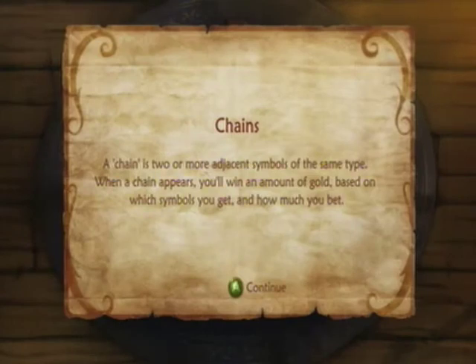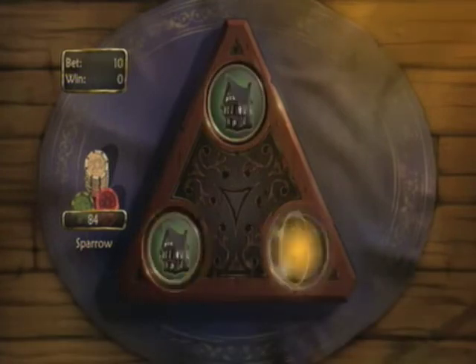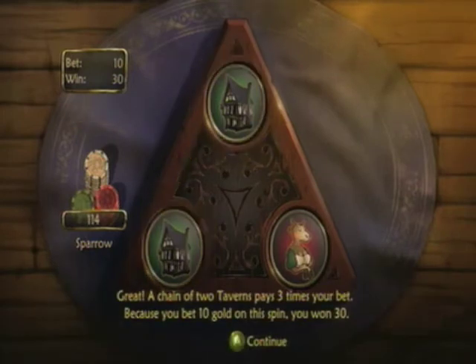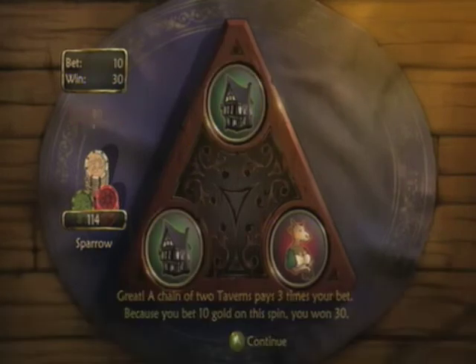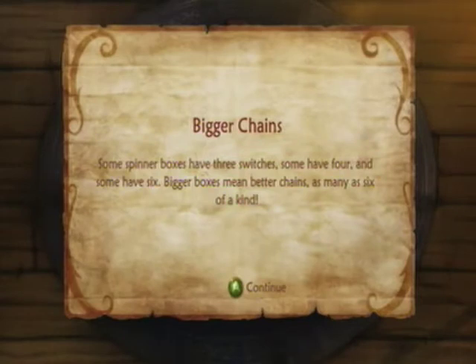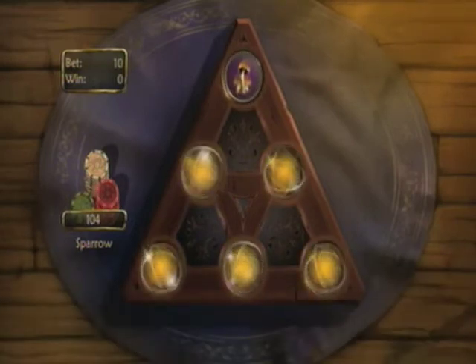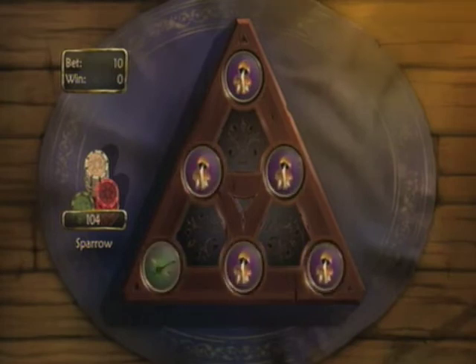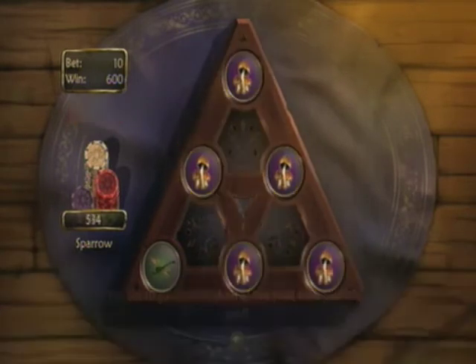Chains: a chain has two or more adjacent symbols at the same time. When your chain appears, you win gold based on the symbols and how much you bet. We raise the bet to ten and obviously get a two-chain. A two-chain of taverns pays three times your bet — we bet ten, so we get thirty back. Some spinner boxes have three switches, some have four, and some have up to six. Bigger boxes mean bigger chains, as many as six of a kind. On the six-switch, we bet ten and got five toadstools — 600 gold as a result.